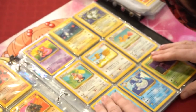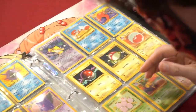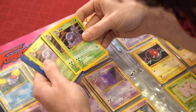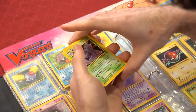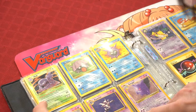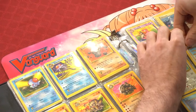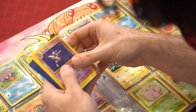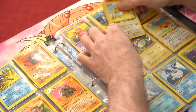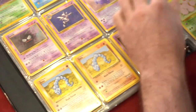Got ourselves Farfetch'd, Doduo, Dodrio, Seel Shadowless, Dewgong, Grimer, Muk — holo rare, and I have a couple plus a non-holo rare too. Got ourselves Shellder, Cloyster, Gastly, Haunter — and I believe there's another Haunter underneath, yep there is. We got our Gengar here holo, and our Onix Shadowless, Drowzee, Dark Hypno.